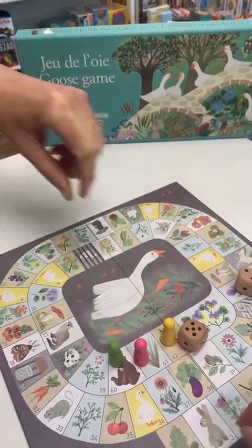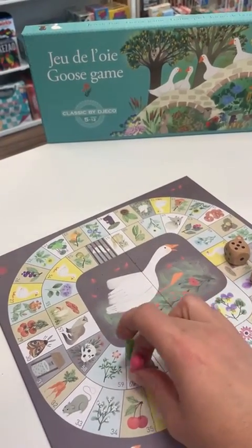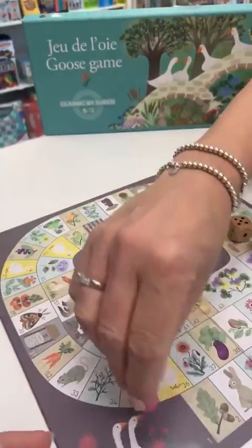I knocked someone's piece. Wait for it — counting six moves. You fell back to the start!